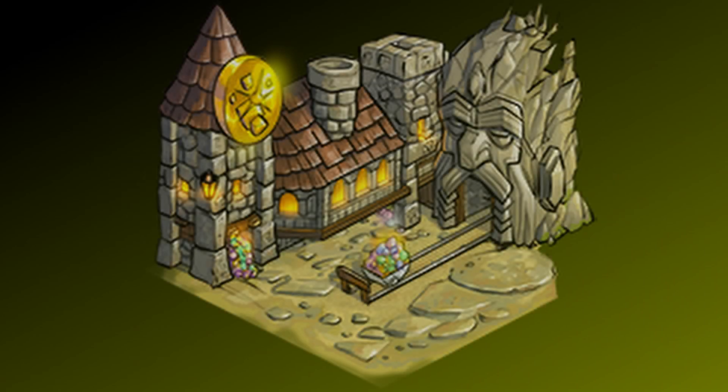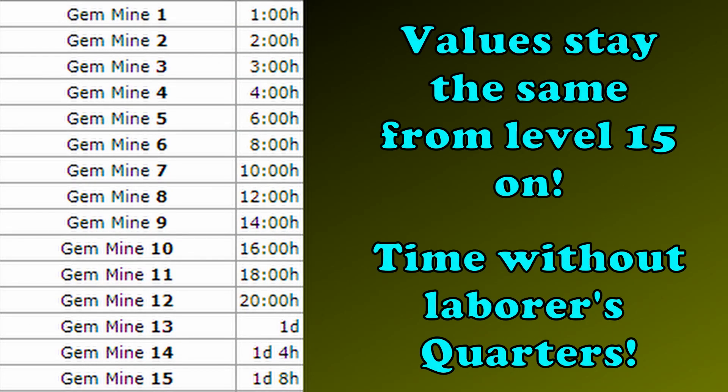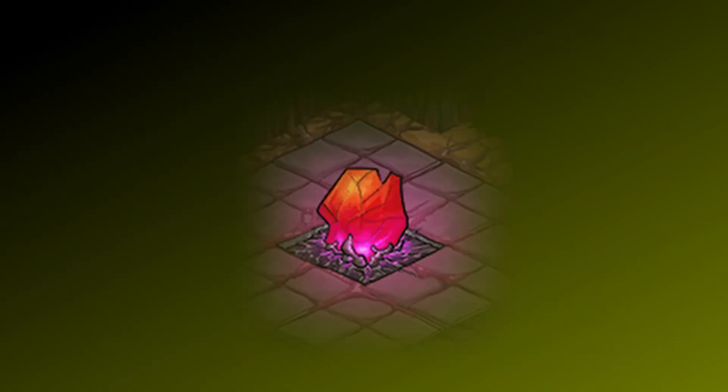It is important to keep the gem mine on the lowest level as long as possible, as gems are much cheaper that way in every sense. The mining costs way less gold and resources, and the time it takes to acquire gems is significantly lower. For that matter, it is recommended to keep the gem mine on level 1 until you are close to unlocking the tower. Then you need to upgrade it to at least level 10 to be able to collect the heart of darkness, which unlocks the underworld.